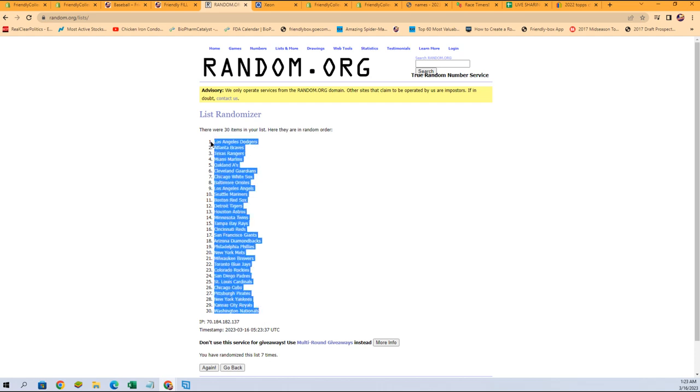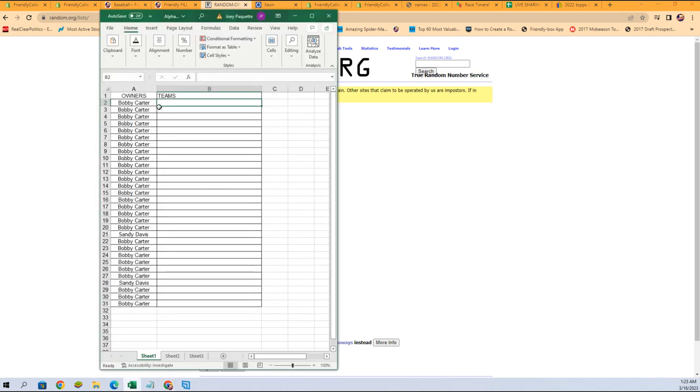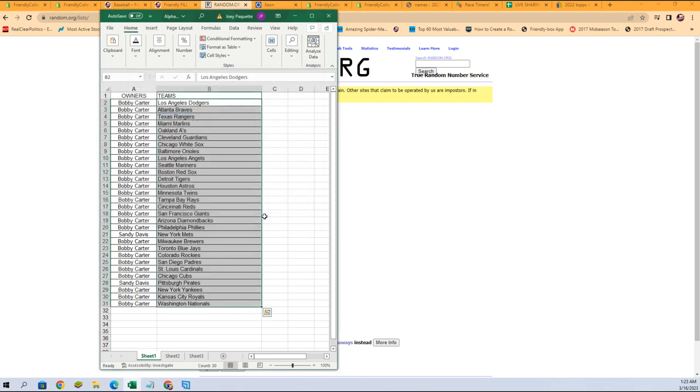Nationals at the bottom, Dodgers at the top. Sandy, you have the Mets and the Pirates. Bobby C, you've got everything else. What I'm going to do now is alphabetize by the team names. If you guys want to do any trades, Sandy, Bobby, you got time. I am just going to do a quick sort by alphabetical order by team — it will keep the owners with the teams.